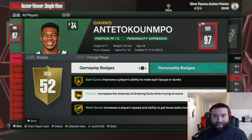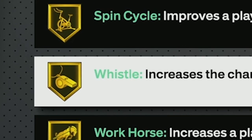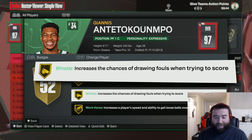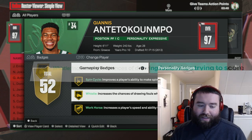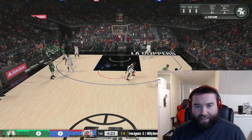What's good YouTube? GiantsFans696 back here with a video today. Today's video is going to be a breakdown of the Whistle badge in NBA 2K24. Whistle is a new badge added this year — it increases the chances of drawing fouls when trying to score. There are a bunch of ways to activate this badge, whether it be shooting or driving to the basket.